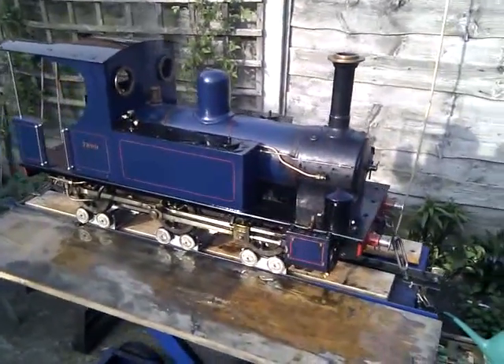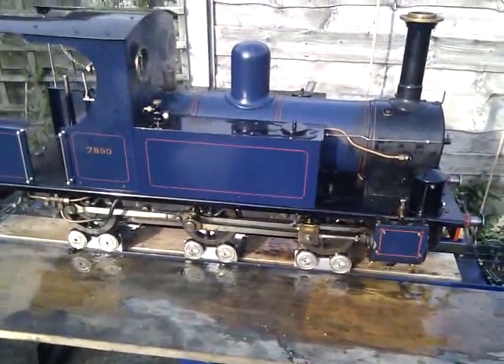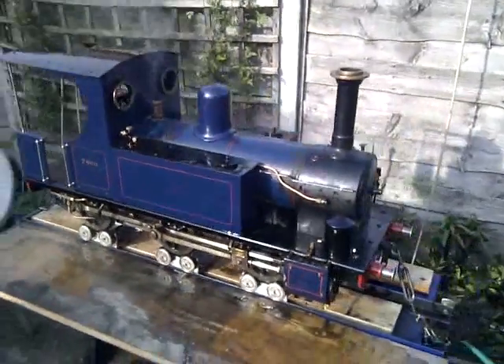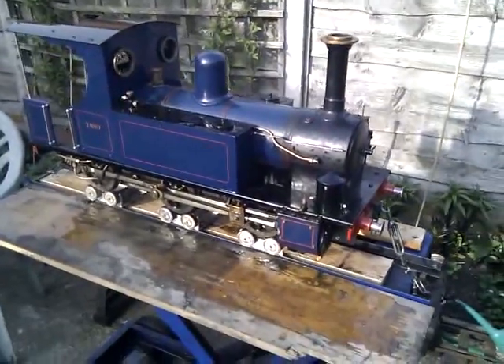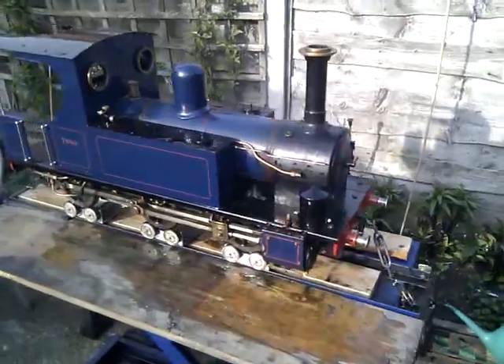This is a Poly 4 on a rolling road. The rolling road has been bought off Hog Hill Works from eBay. I think it came in at £21 a set. I've seen these as three sets for an 0-6-0 loco. It's a 5-inch gauge Poly 4.